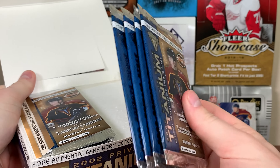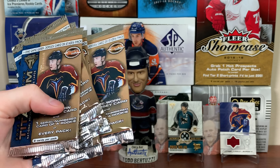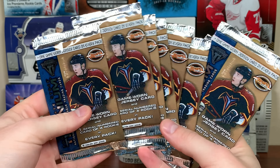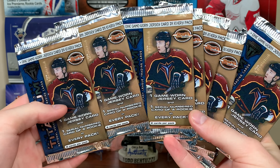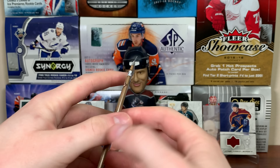These are really thin packs, very thin packs, with some massive padding. But here are the packs — we're getting one jersey and one rookie, that's it, only two cards per pack. Let's open these up — Private Stock Titanium.